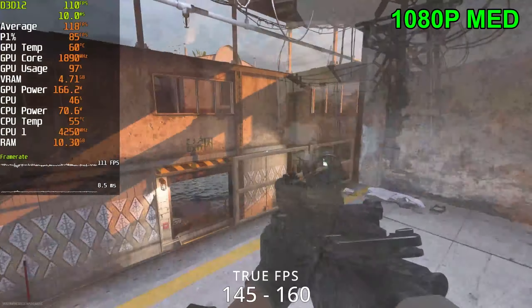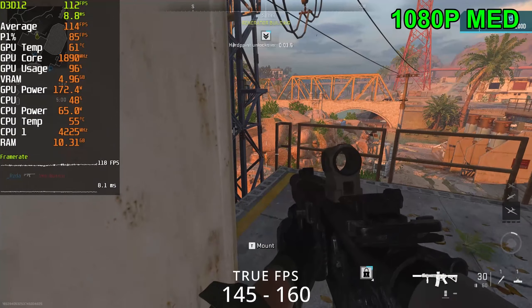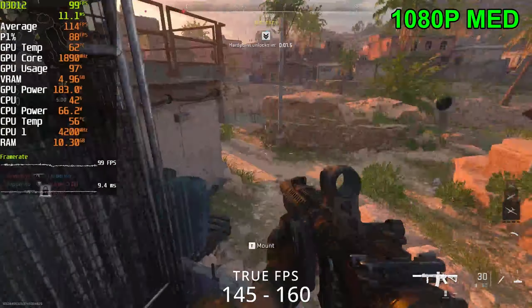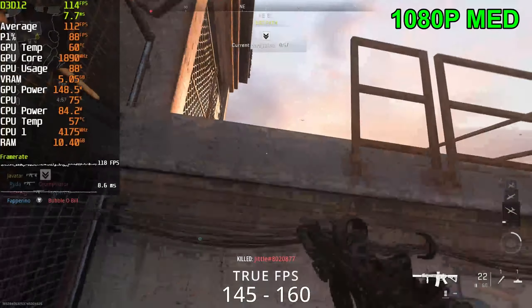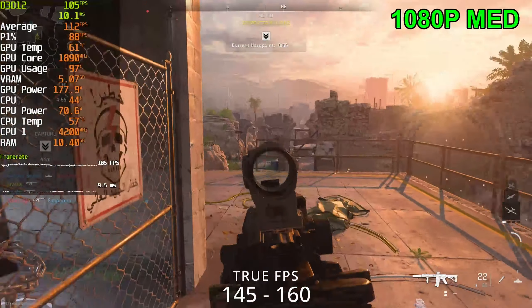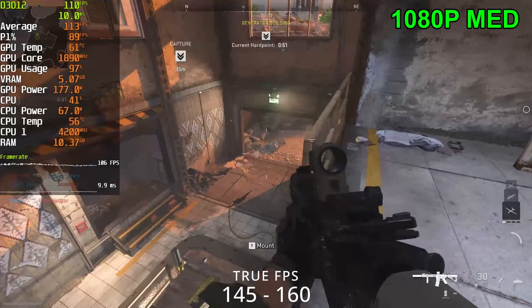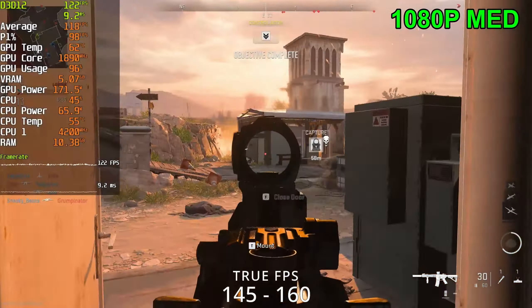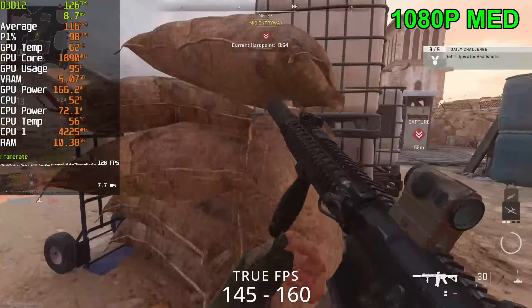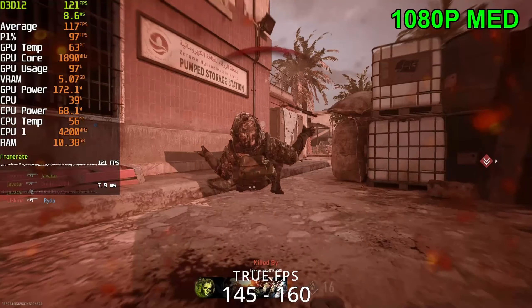Already getting flash banged. Sitting at 110 to 125 FPS now. We're getting a lot of weird-looking textures right now at balanced settings — I don't really notice that with the 3080. Nice little double kill there.